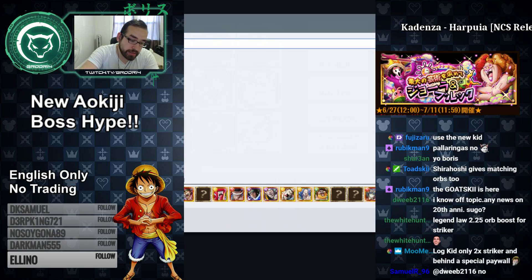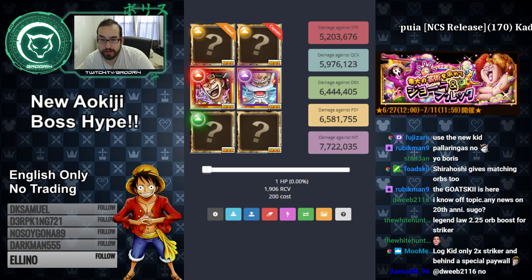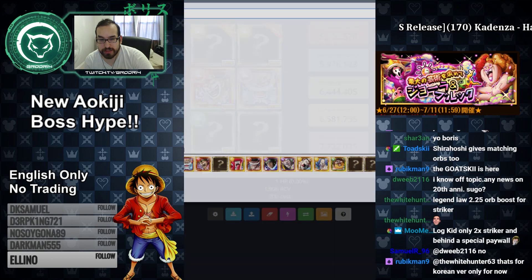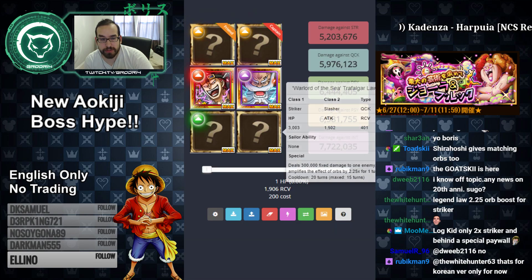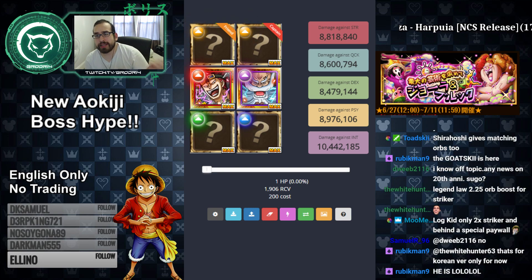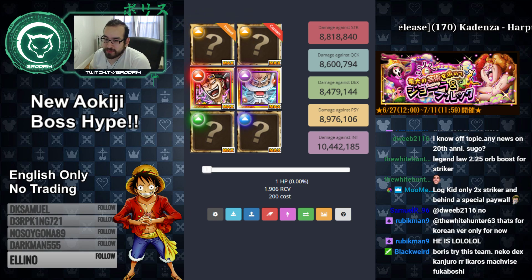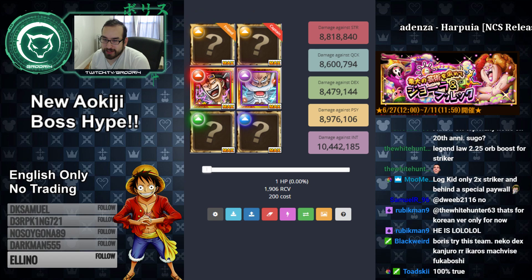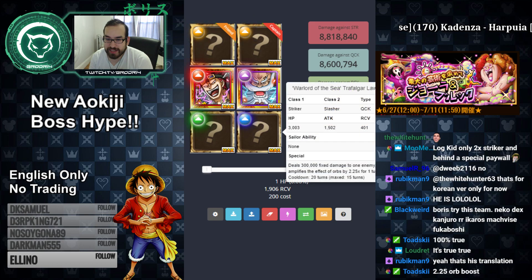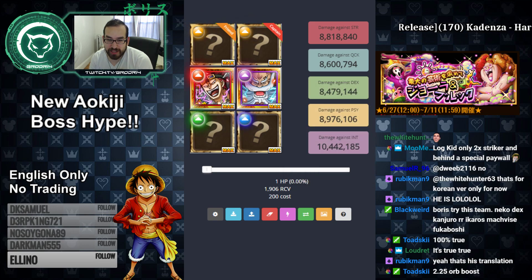I don't know if the new Legend Law is in the database yet because he's not technically confirmed. But looks like he is — he's a 2.25 orb booster for strikers. I'm not sure if that's a mistranslation. I don't want to put him in here yet, but looks like he's a 2.25 orb boost. He is not out yet — he's only out on the Korea version. But if he comes out, look at that: 10 million damage easy, without cotton candy. That's a little bit too broken — 300,000 fixed damage to one enemy and a 2.25 orb boost. That's pretty OP.